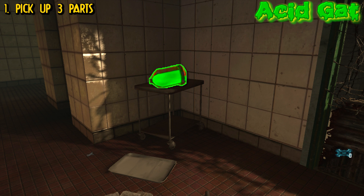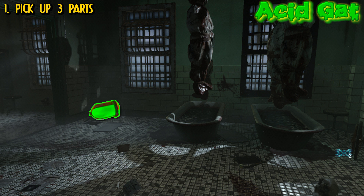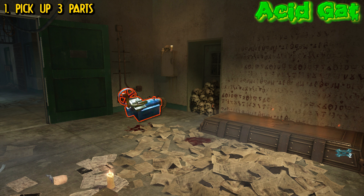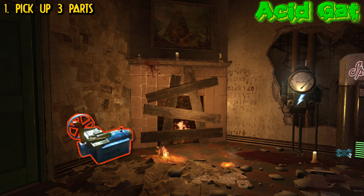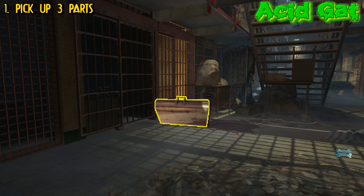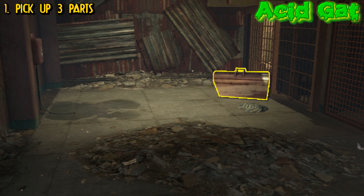Now to upgrade it to the acid gat, you need to pick up three parts, and each part has three different locations. The first part is located in the infirmary on that table. Another location is on this table next to the bathtub where you get the golden spork, and then in the corner in the next room where there are two tubs. The three locations for the motor part are going to be in the warden's area — one to the left of the mystery box, near the oozy wall, and the last location is by the speed cola on the left side of the fireplace. The last piece is the case, located by the B23R underneath the staircase. Another location is outside of spawn on a desk, and the last location is over by the showers near where you do the afterlife machine, in the corner right there.